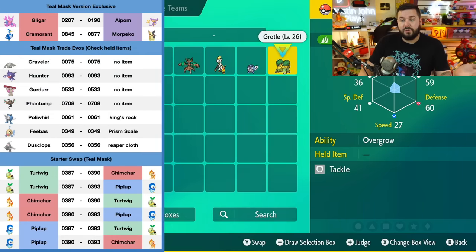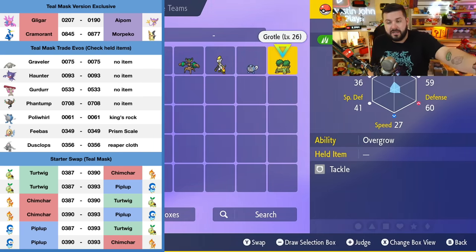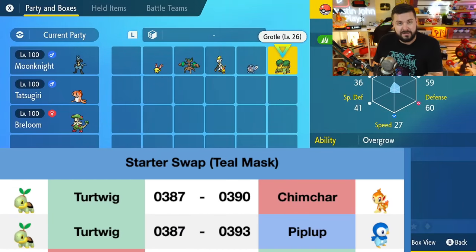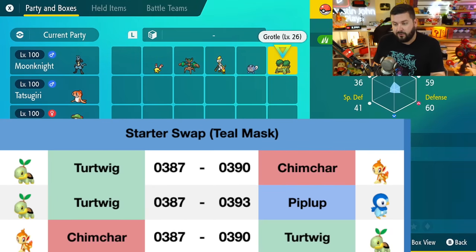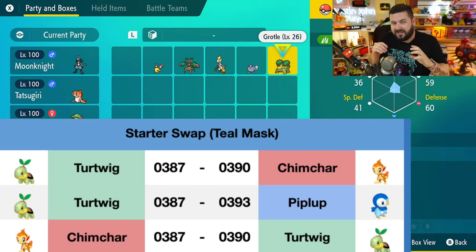The third section covers the starter swap for the Teal Mask using the Sinnoh starters: Turtwig, Chimchar, and Piplup. You get an egg from the professor near the starting area — covered in my early tips video. Breed it down to get first-form starters. For example, if I have a Grotle and want a Chimchar, the code is 03870390. If you're trading a Chimchar for a Turtwig, the code looks the same — that's intentional. Because of the order, turtwigs-for-chimchars are matched with chimchars-for-turtwigs.